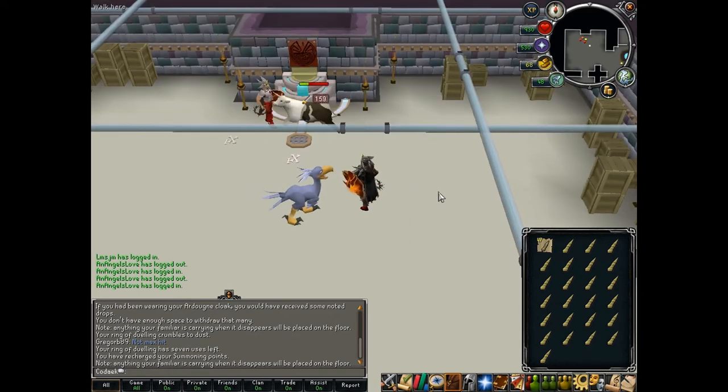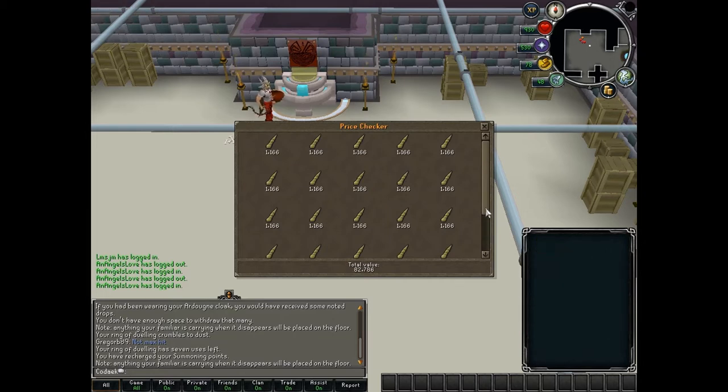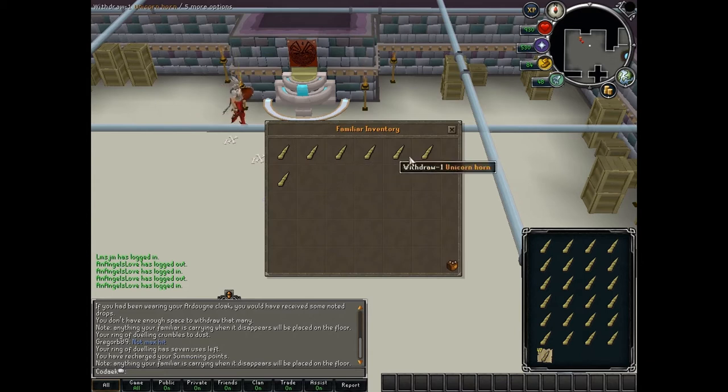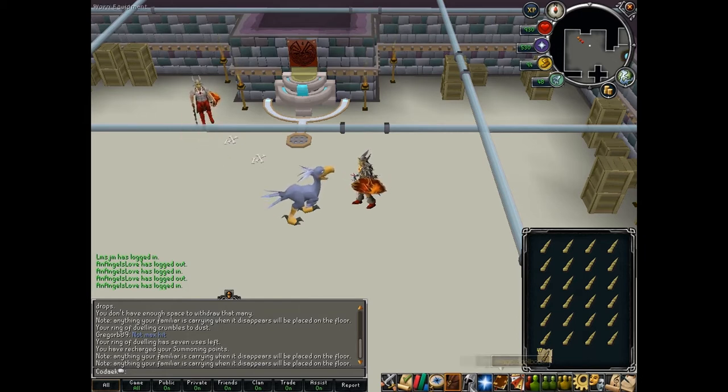Unicows are very easy to kill — you don't need to bring any food unless you're really low level. One trip I got 82k, and add another 8k from the familiar pouch, that's about 90k per trip. You can get that pretty fast, so it's a really good way of making money. Once you have a full inventory, just teleport to Castle Wars.